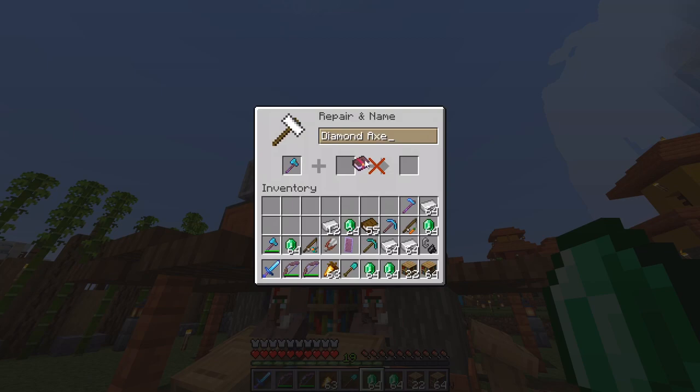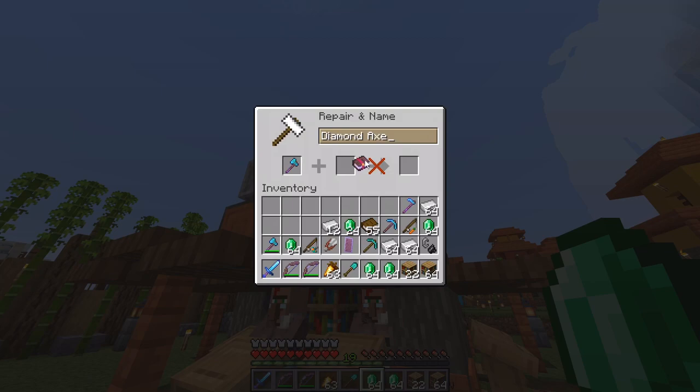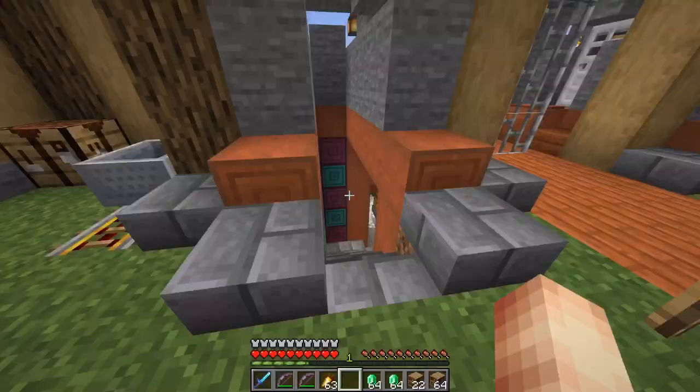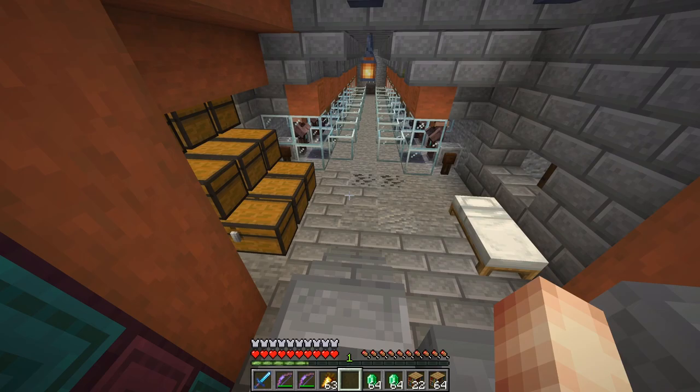I need one more level — okay, that was easy. So Forest Hammer — there we go. I have Forest Hammer in hand with awesome enchants, and we can move on to the next one.